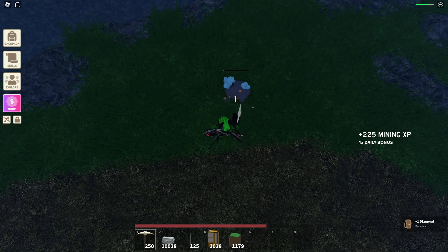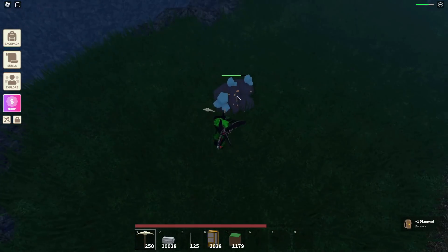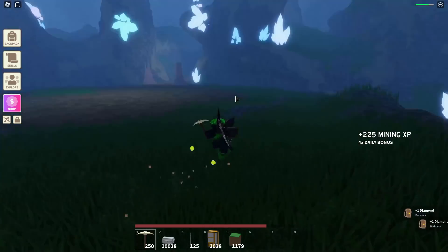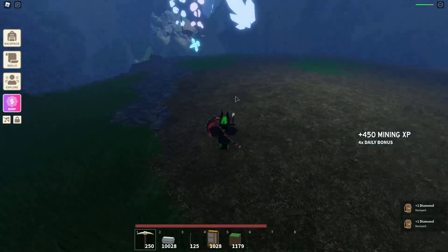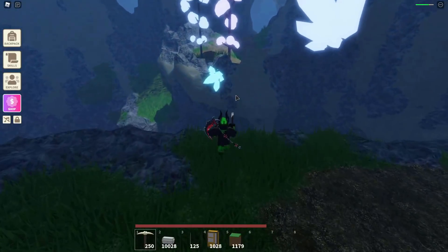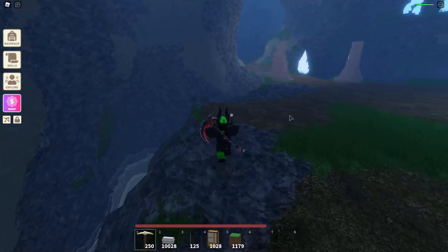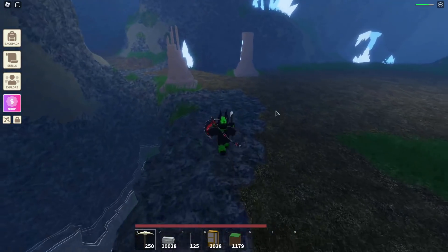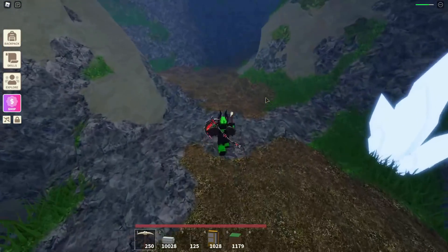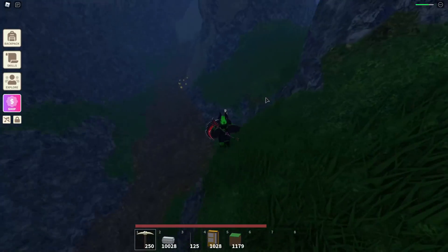You could just farm gold and probably get a good amount from that too, because these have a lot of health and they're kind of harder to find. But if you want to farm mining XP, this is the best place to do it. Let's get that other diamond — those were all the diamonds. For enchanted diamonds, I'm 99% sure it's just a rare drop — like whenever you mine iron and sometimes you get crystallized iron, it's kind of like that. I think it's maybe a 1 in 10 chance, or 1 in 25, maybe even 1 in 50.